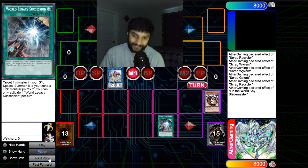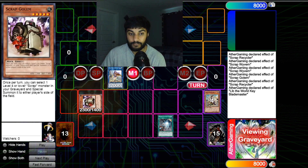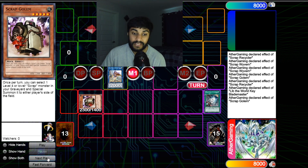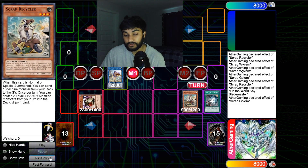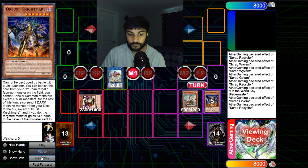World Legacy Succession is basically a Monster Reborn to a zone Lib points to. We activate it to reborn Scrap Golem. Importantly, these are GX-era or 5D's-era cards — they are not once per turn. So we use Golem's effect again to reborn Scrap Recycler, and Recycler triggers a second time to send Orcus Nightmare.